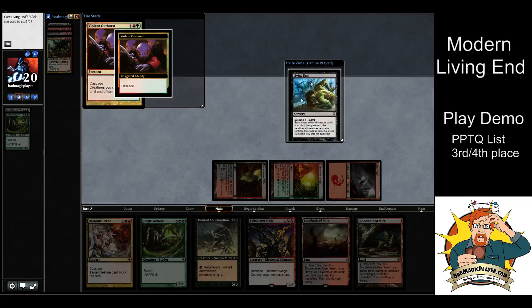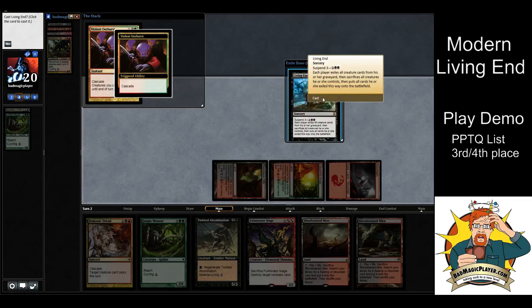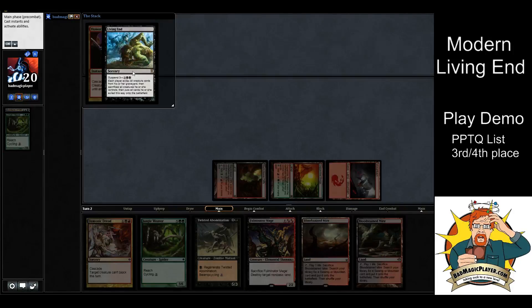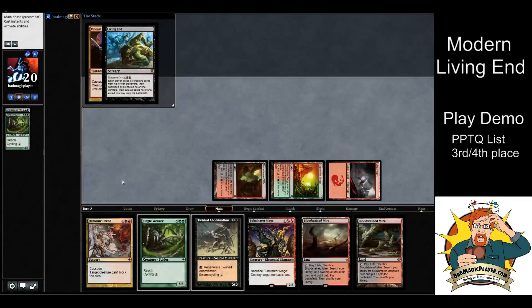If you choose not to cast it, you take Living End and all the revealed cards in exile, shuffle them up, and put them on the bottom of your library. In a competitive event, that means letting your opponent look at the cards and cut or shuffle before you put them on the bottom — just like your whole deck. Obviously I'm going to cast Living End here just to see the effect.